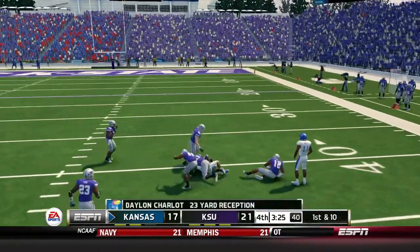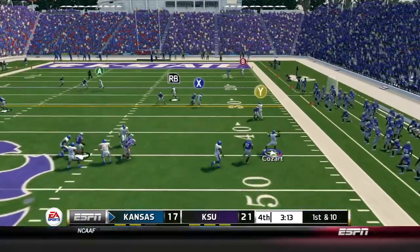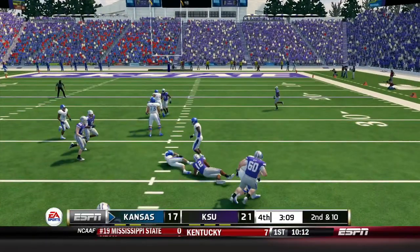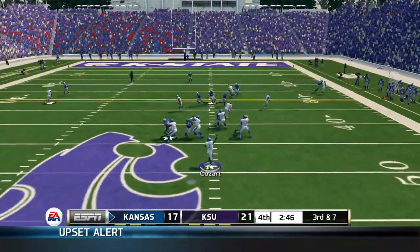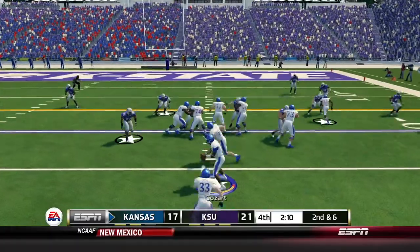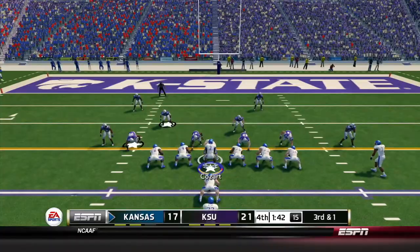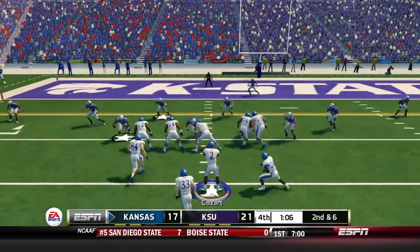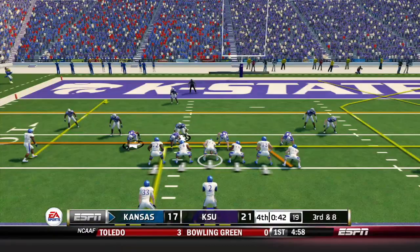First and ten, Kozar throws right to Charlot — 23-yard completion. Kozar drops back, scrambles right, throws — almost picked off, risky pass. Second and ten, Kozar finds a receiver for only three yards. Third and seven, Kozar sends a man in motion, drops back, throws right — finds the receiver for the first down to the 25. Second and six, fake it, Kozar keeps it — slides for five. Third and one, Kozar hands off to Shadler — stopped, but they give him the first down.